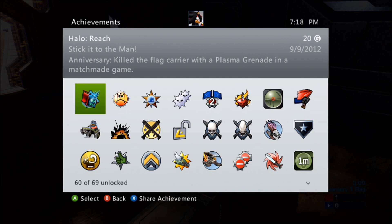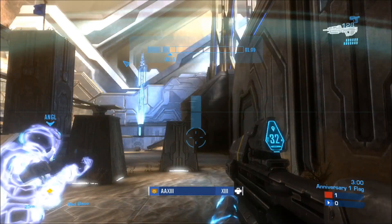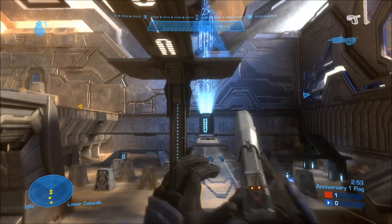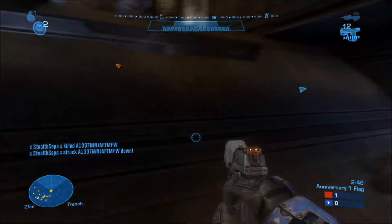So yeah, this is the achievement, and you obviously have to have gold, or you could borrow gold from someone else. I did it on High Noon just to be safe — I don't know if you can do it on any map, but I did it on this one since it's an anniversary map. What you do is go to whichever map you're playing on and try to get to the nearest area that has plasma grenades.